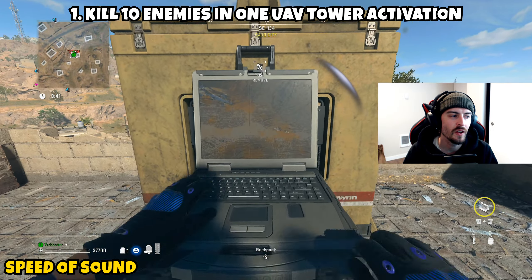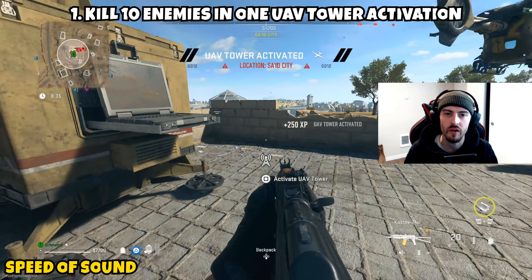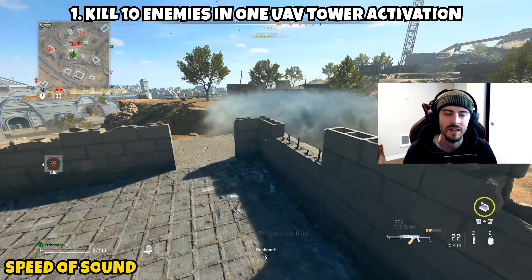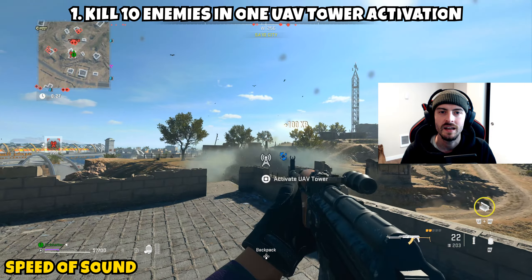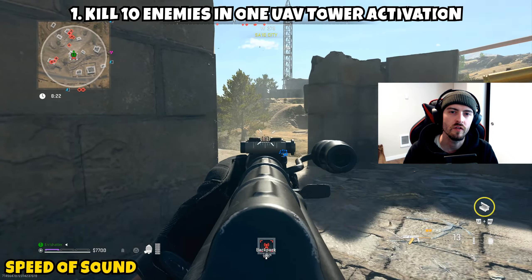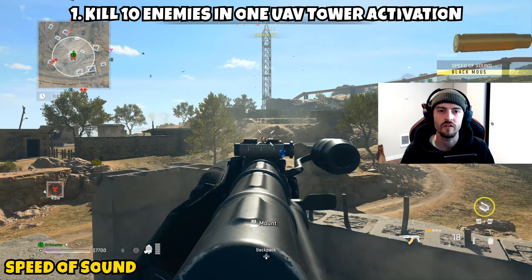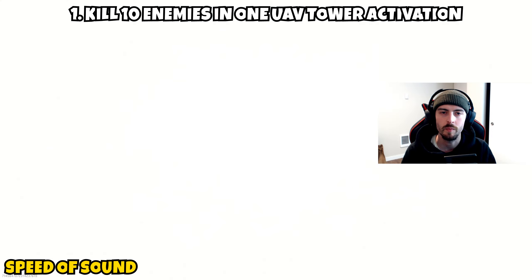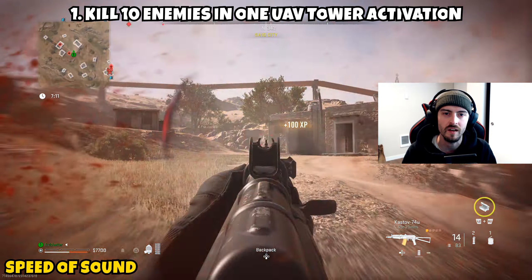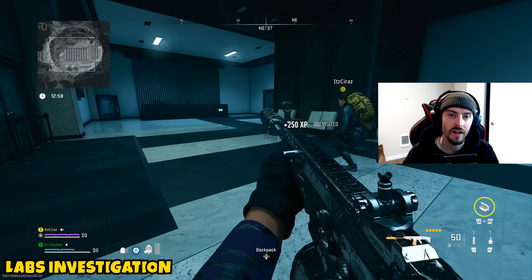Next up is Speed of Sound — one part. It asks us to kill 10 enemies in one UAV tower activation. Go to a UAV tower you think might be heavily contested with AI — I chose one next to Saeed City. The activation lasts a decent amount of time, and due to AI changes in Season 2 the reinforcements keep coming. Eliminate those 10 enemies as quickly as you can before the activation expires and this mission will be complete.